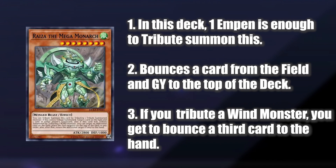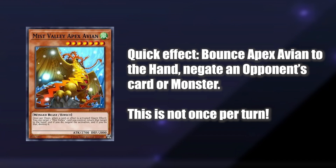Ryza, when summoned, lets you bounce a card from the field and graveyard to the top of the opponent's deck. Also, since Empen is a Wind Monster, you also get to bounce an additional card to the hand. Finally, Apex Avian is a negation engine. It lets you bounce itself back to the hand to negate any activated card or effect.